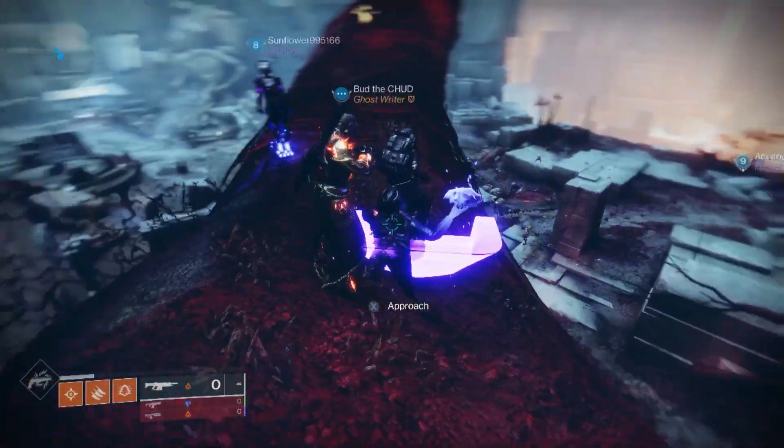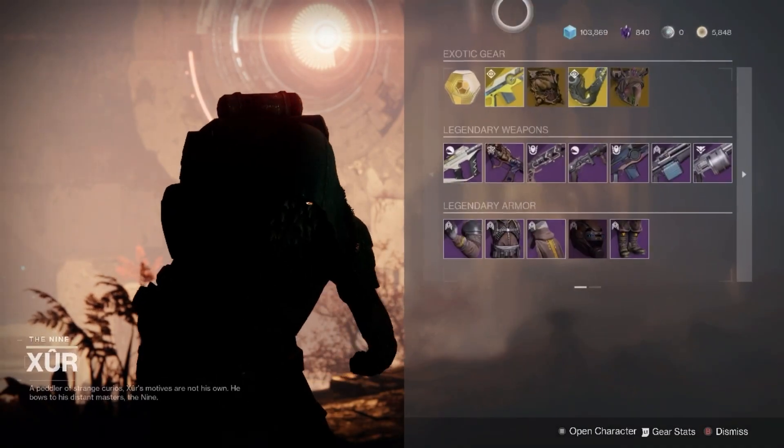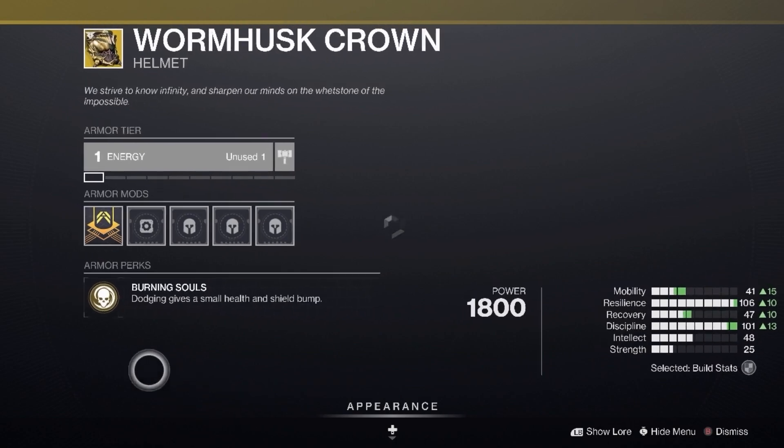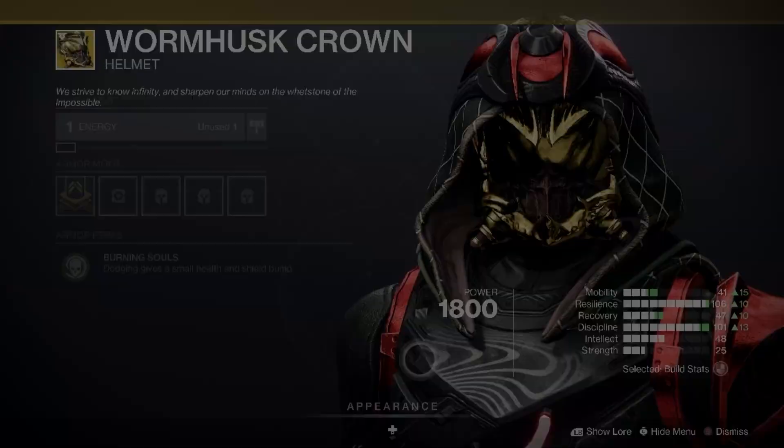Welcome to a Xur video. Today, Xur is selling the goods. He's got a 70 stat roll Worm Husk Crown. It is pretty nice.